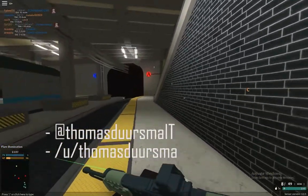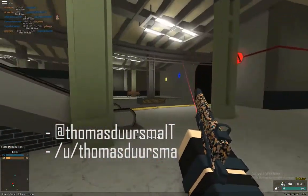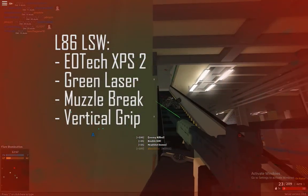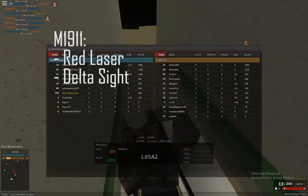Hello everyone, my name is Thomas and I'm here for the Phantom Builder. Today we're playing Phantom Forces on Metro. We're playing with the L86 LSW with an EOTech XPS II sight, a green laser, muzzle brake, and vertical grip. I'm also using an M1911 with a delta sight and a laser.